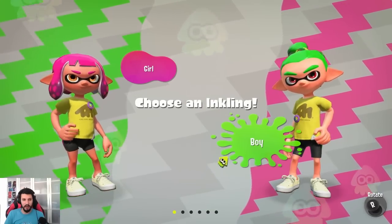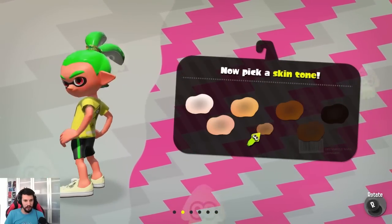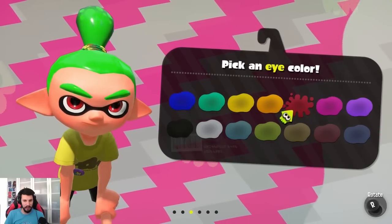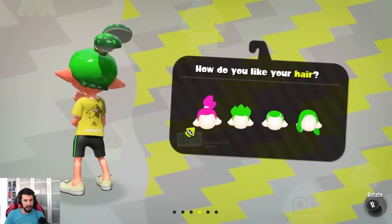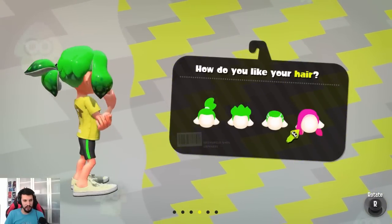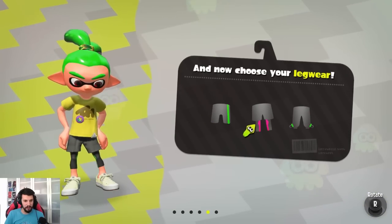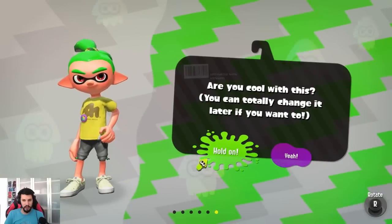First, when you start the game you have to choose which character you want. I'm gonna choose a boy - choose the skin color, maybe this one. Yeah, red eyes, that's pretty cool. Hair - let's see that bun, it looks sleek. Those hands, let's go with the bun. Shorts - these ones are cool. I can change it later.